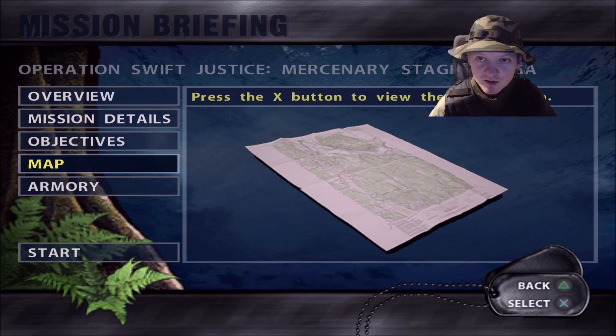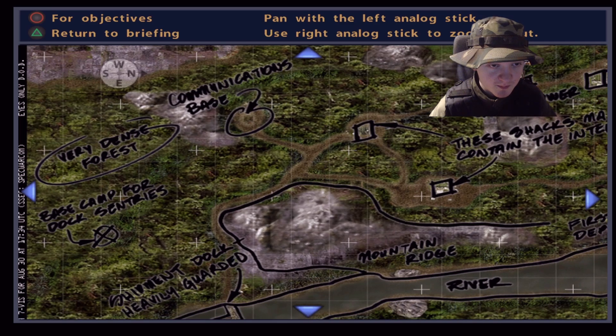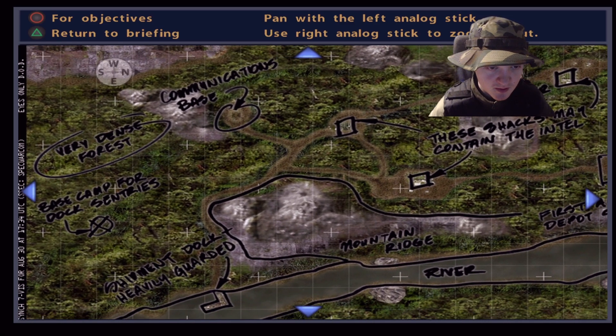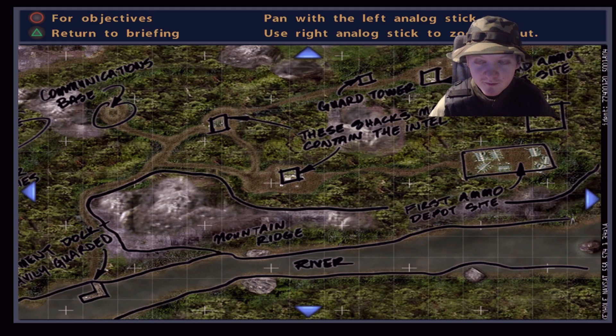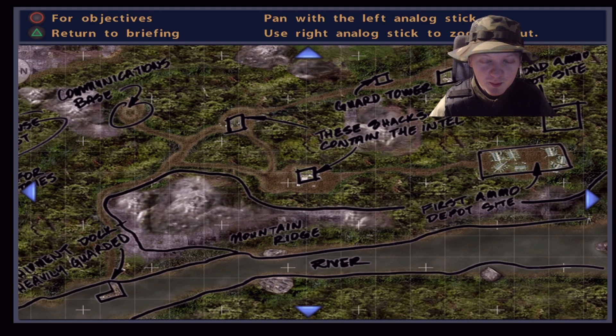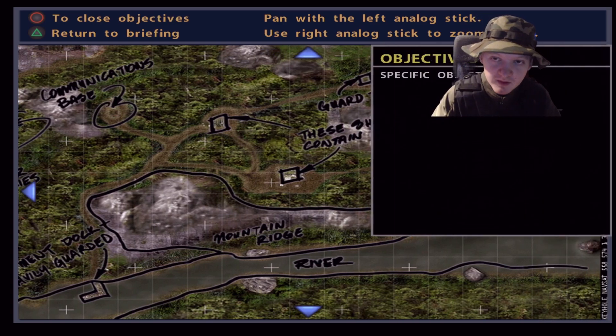The POWs that you saw at the beginning in that cutscene, we're going to find them later on. Very dense forest, base camp, communications base, guard tower. And the thing is, Pre-emptive Strike is the hostile faction that we fight in this section.